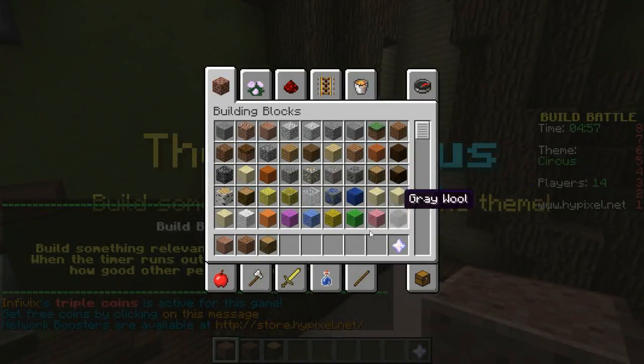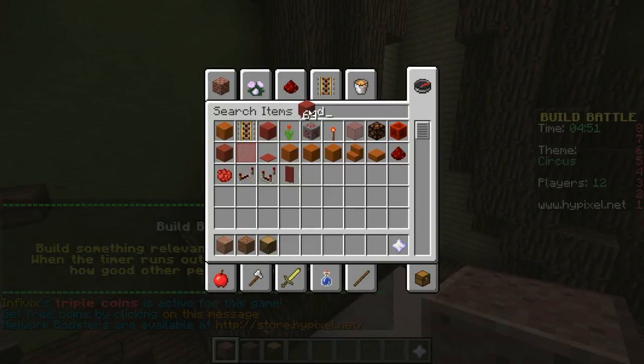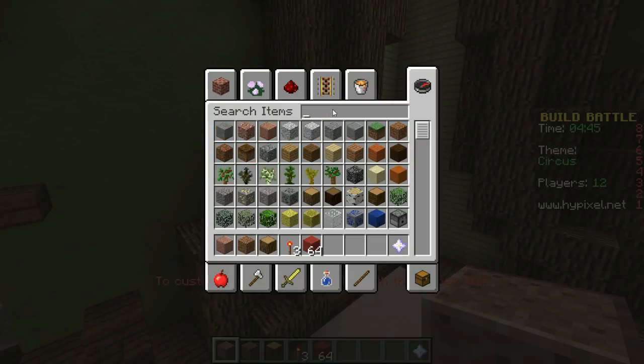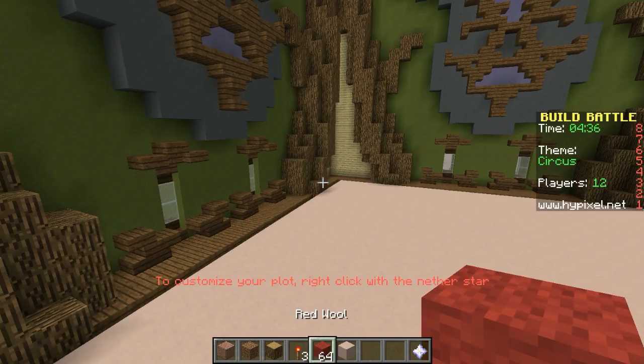Okay, so Circus — that can't be too hard. Alright, so we're gonna need red and white. Let's do red and... no — and white. Okay, well, let's just get started.